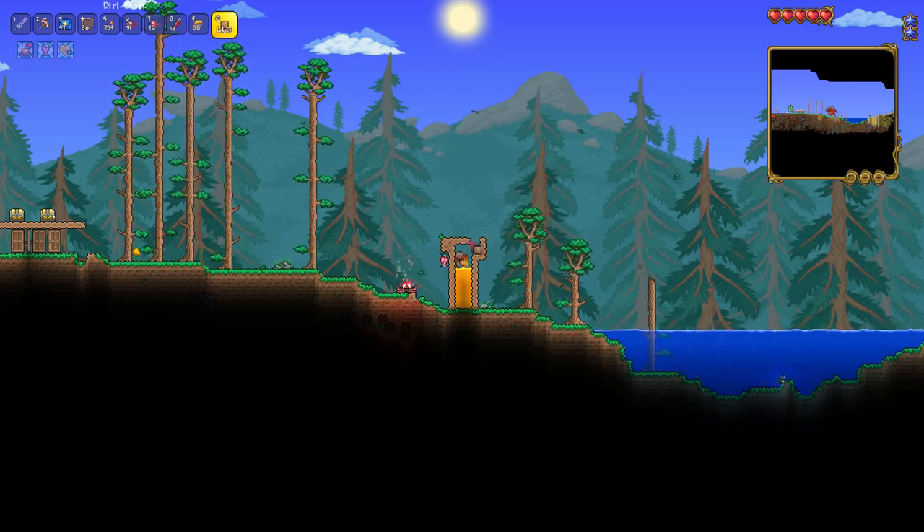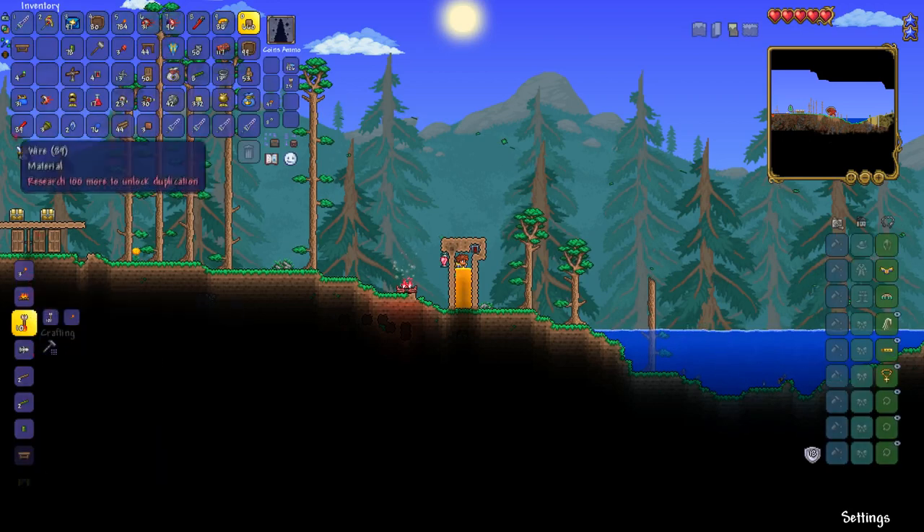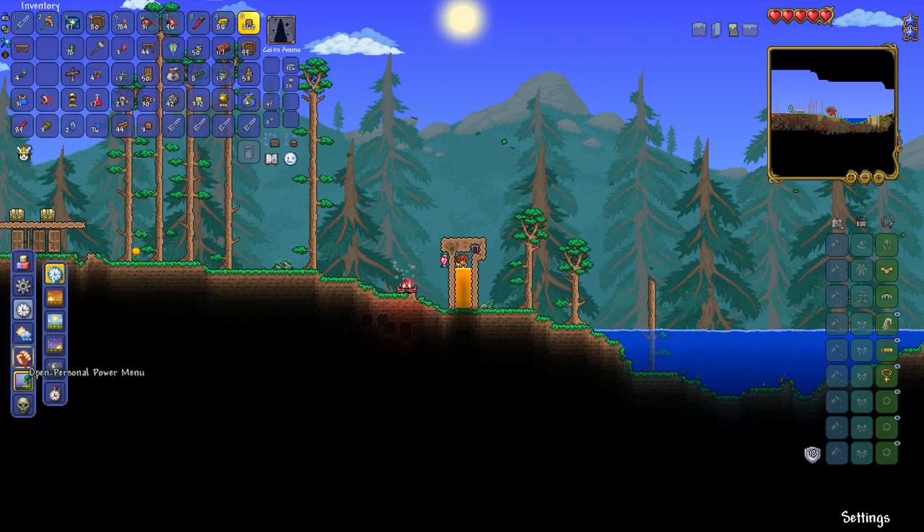We go and we take dirt and we fill in this top part here. I'm going to turn off god mode — of course, you can do this not in god mode, this just makes it easier for you all to see. Actually it is already turned off, and we're going to start making it hard to see by putting it into night in a minute.